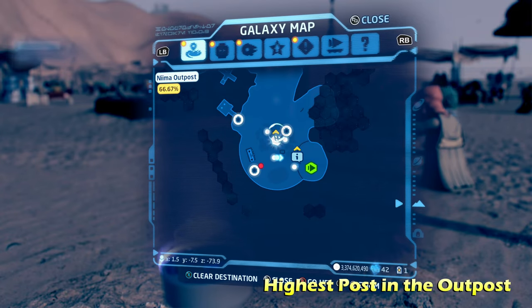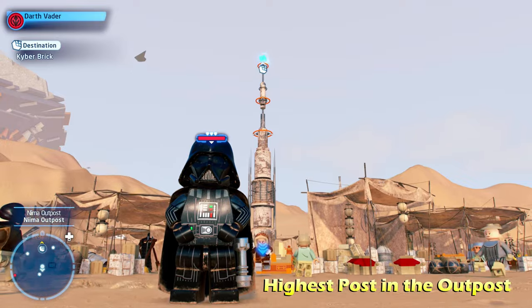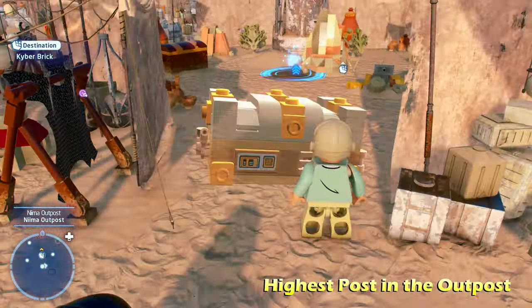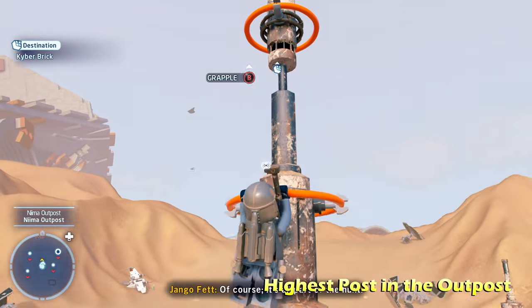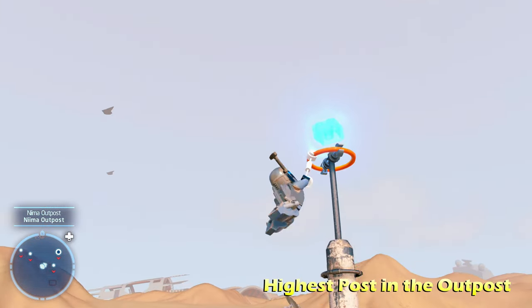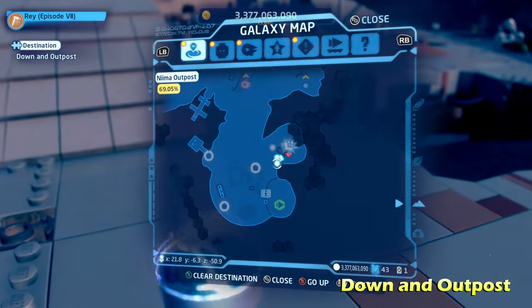We're going to do Highest Post in the Outpost, smack dab in the middle of Nima Outpost's little market area. We're going to move one of these orange blocks into place with a Force-using character. From there, we're just going to jump up and grapple up with a grapple character to get to the Highest Post in the Outpost.